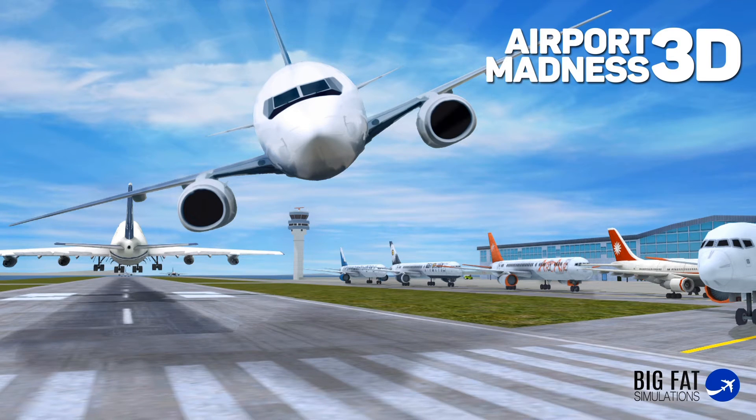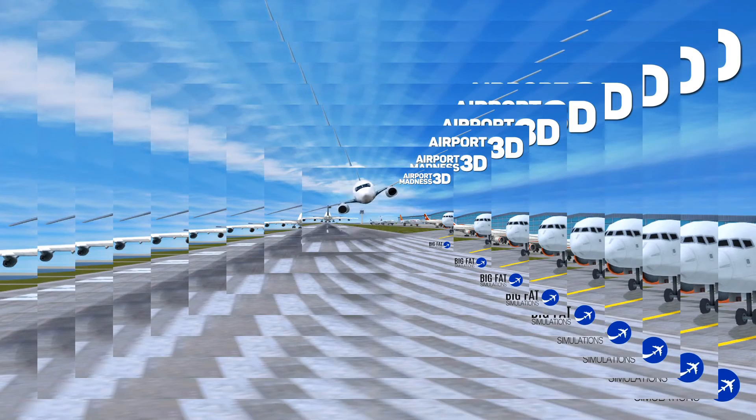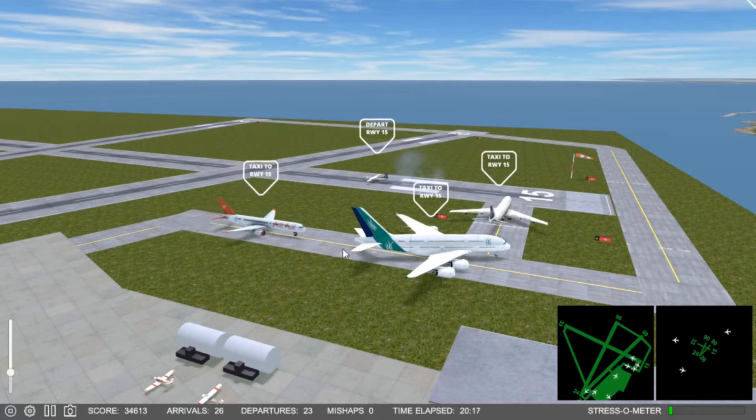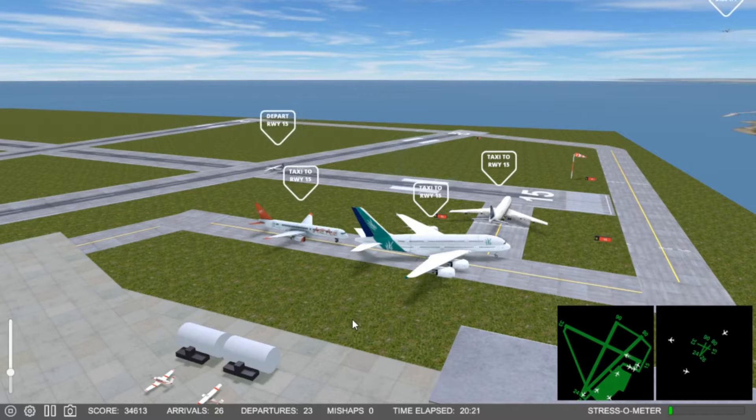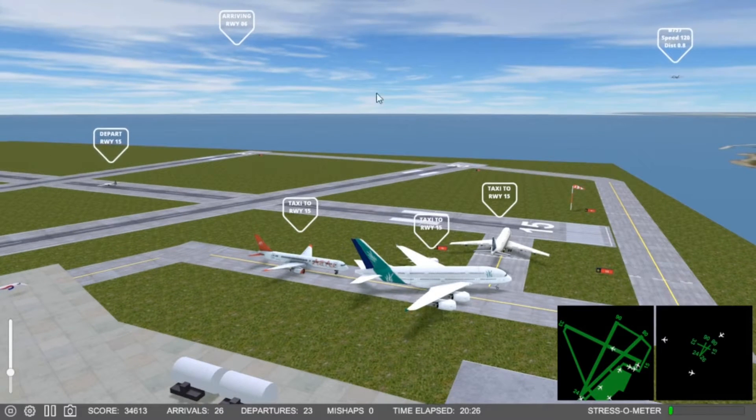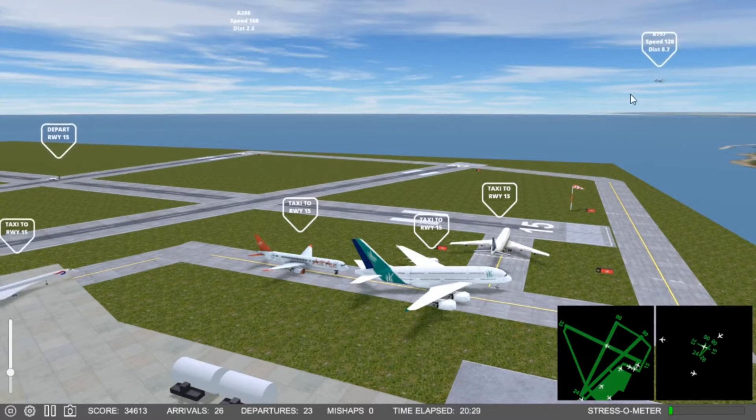Welcome back to Airport Madness 3D. I'm Tenacious Viking, your air traffic controller host, and we're going to pick up right where we left off in the last episode. We are back at Toronto, runways 6, 8, and 15 — departures on 15, arrivals on 6 and 8, as conditions allow.